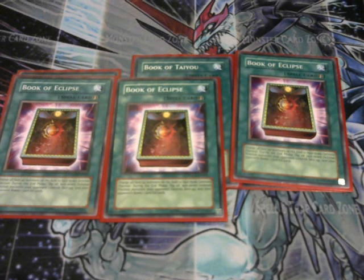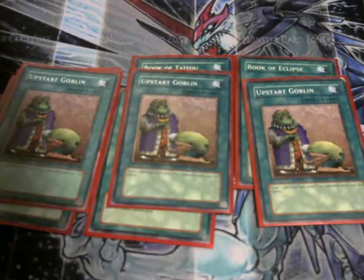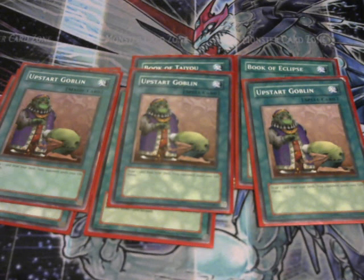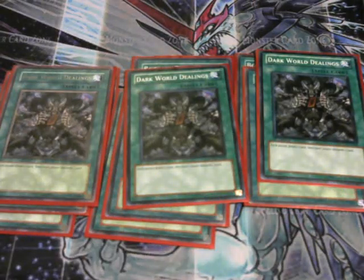This deck needs draw power to get to the Morphing Jar, considering we're not really high on searchers. Which is why we're running three Upstart Goblins. It doesn't really matter if your opponent gains that extra 1,000 life point boost, because the deck doesn't focus on attacking life points directly — all you need to do is mill out the opponent. Next, we're running three Dark World Dealings: draw one card at the cost of discarding another. This is really good when you draw into the AD Changers, because I need to get those in the graveyard.